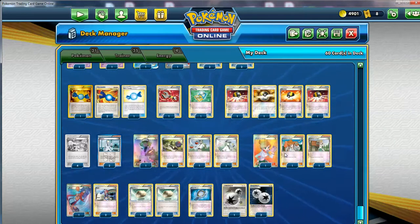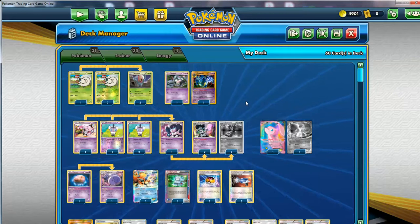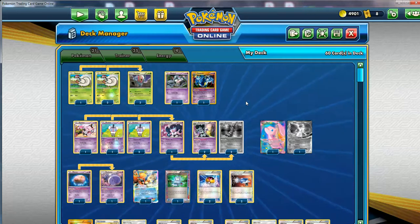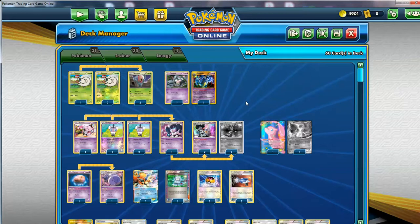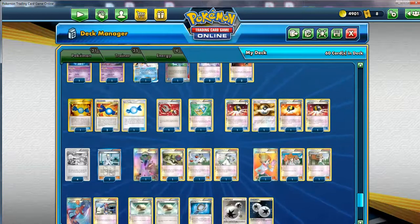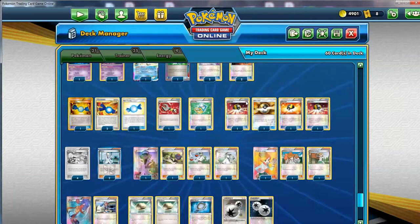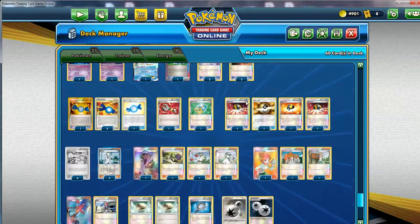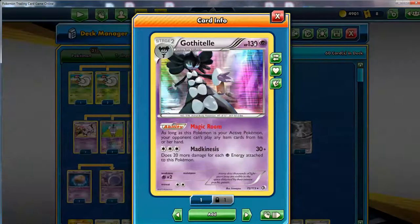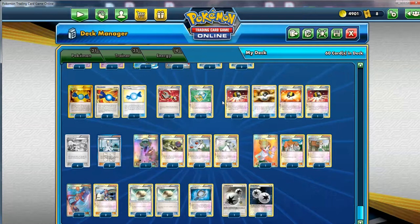And last but not least, we just have 4 energies - just 4 Double Colorless. All you have to do is use Deck and Cover - it's the only attack you want to use. Get that combo, and if you get that perfect lock, eventually your opponent is going to lose. Even if you just do 50 with Poison, if they can't do anything, they're basically toast anyway. Between all of the Tropical Beaches, the hand thinning with Ultra Balls, and your big draw supporters, you're probably going to see your DCs. There was no way to recycle them back then, but you still had enough to get the job done.